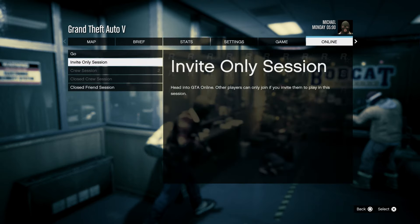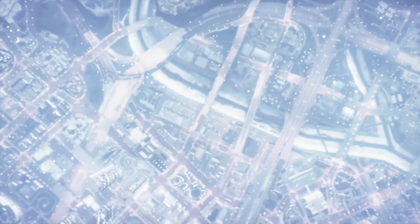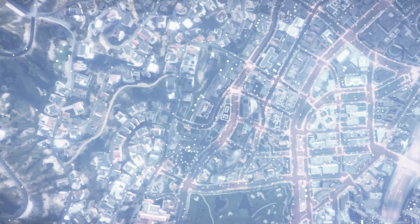Now go to Online, then go to Play Jobs and start up an invite-only session. Load back into online just like this, and if you did everything correctly, once you load into online you will see that you have the pink joggers with the pink bulletproof helmet. I'll show you that I actually got them — and yes, here I do indeed have the joggers.